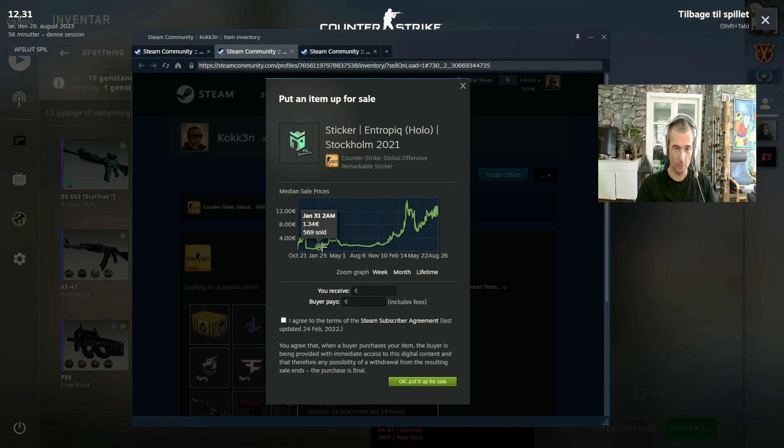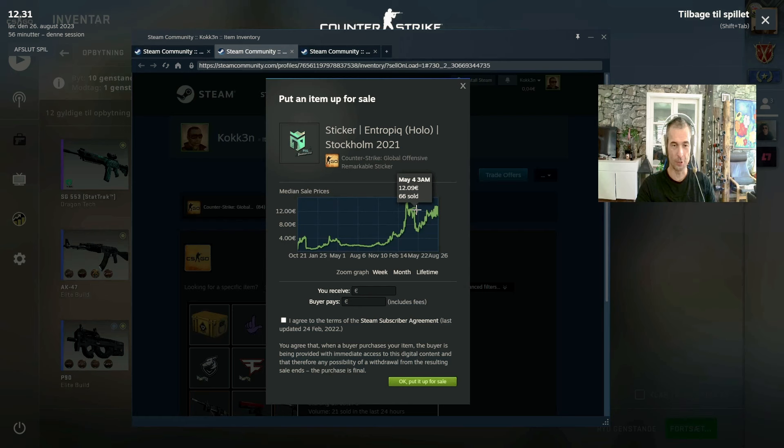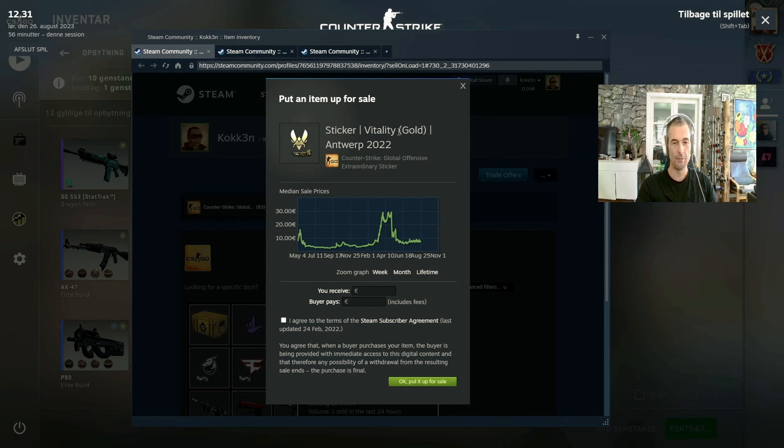Then we got the Entropic Hollow from Stockholm. I bought this right after the sale at almost one euro, and it just skyrocketed. I sold half my positions at the peak around the 12 euro mark, but it's still going up — one of my best Stockholm investments. For the Vitality Gold from Antwerp, I bought a few after the sale when it went down to around three euros. It skyrocketed with the CS2 hype and I sold almost all my positions at the 22 euro mark — exceptional performance. It's still going for around 6.99 euros, so still a good investment.